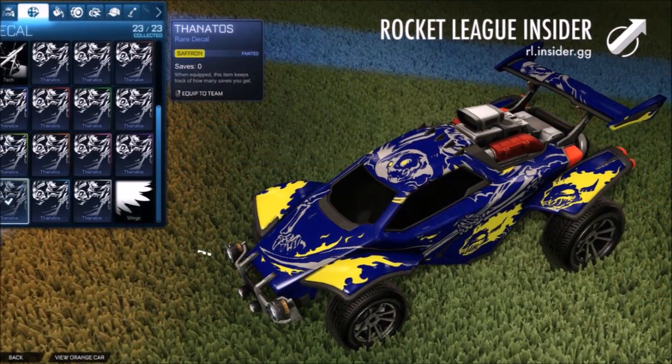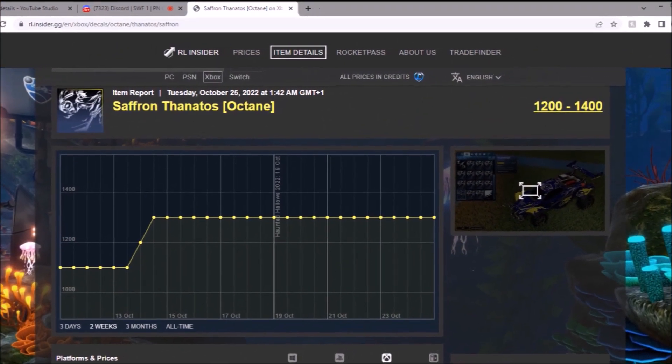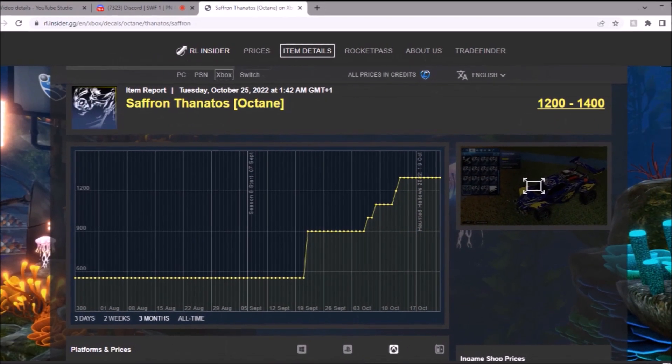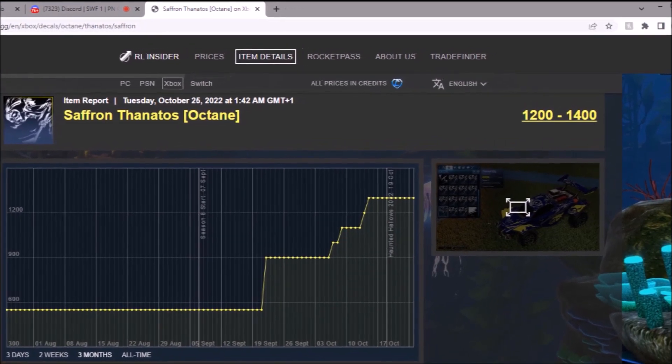Then you've got Saffron — doesn't look awful, to be fair. And that's going to be 1.2 to 1.4k. Interesting, because Saffron's normally a really, really mid-color that's on the low end. Full-time graph — massive jumps recently. Just proves that these decals are popping off so much, I can't even believe it.